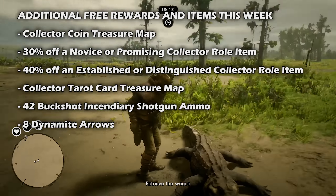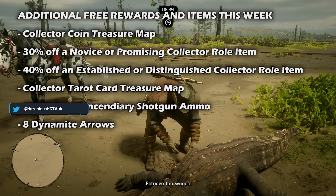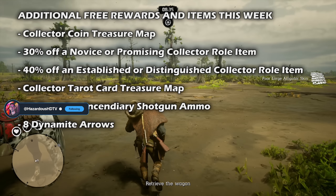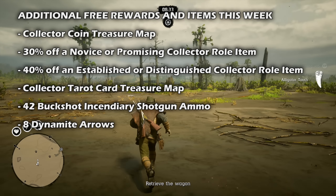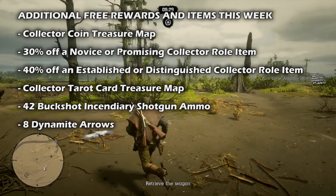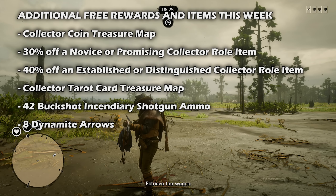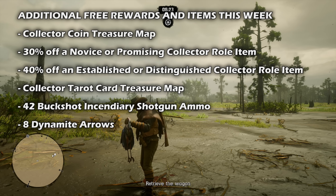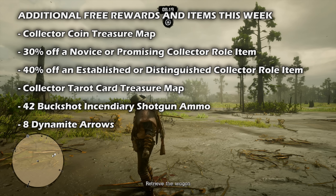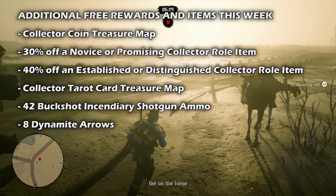Collectors who log in to play Red Dead Online this week are going to receive the Collector Coin Treasure Map. If you reach a collector daily role challenge streak of five days, that will yield a reward for 30% off a novice or promising collector role item. If you're able to reach a streak of 10 days before this event ends — remember you only have seven days left, so you should already be on a three-day streak — you'll unlock a reward for 40% off an established or distinguished collector role item.